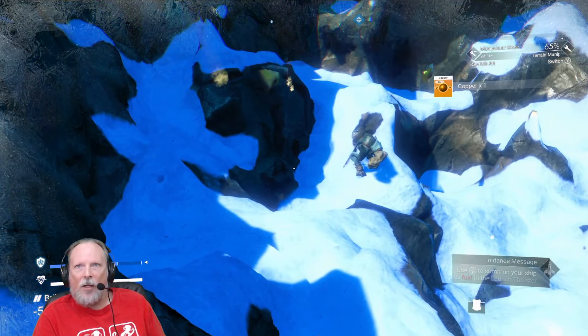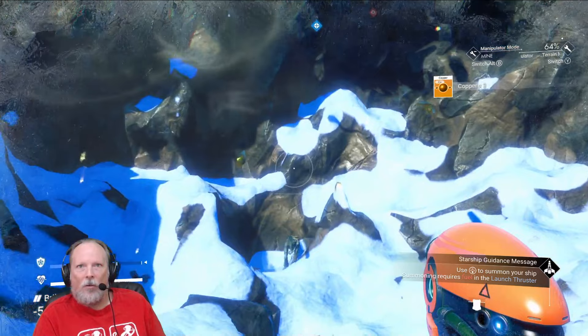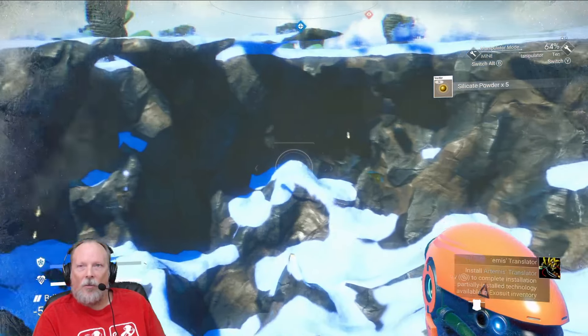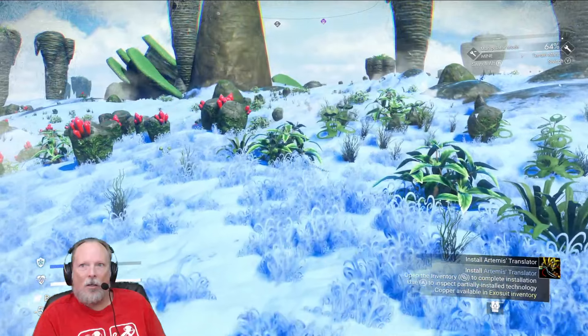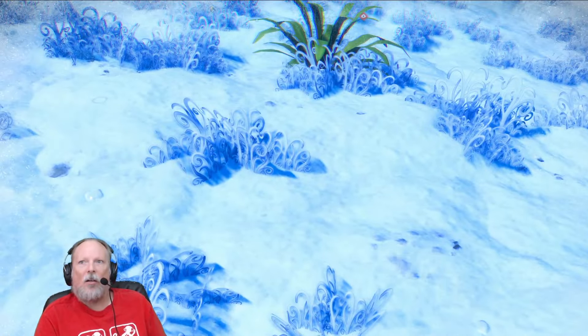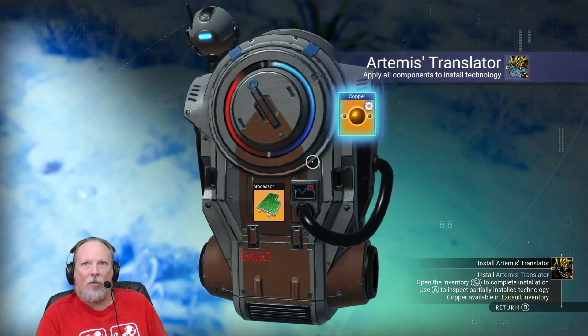I think we've located all of the copper — tiny little node right over there. I don't think there's any more in here. All right, let's make our way back to the ship. I guess we can do it right from here — open inventory, go to the ship section. Copper.